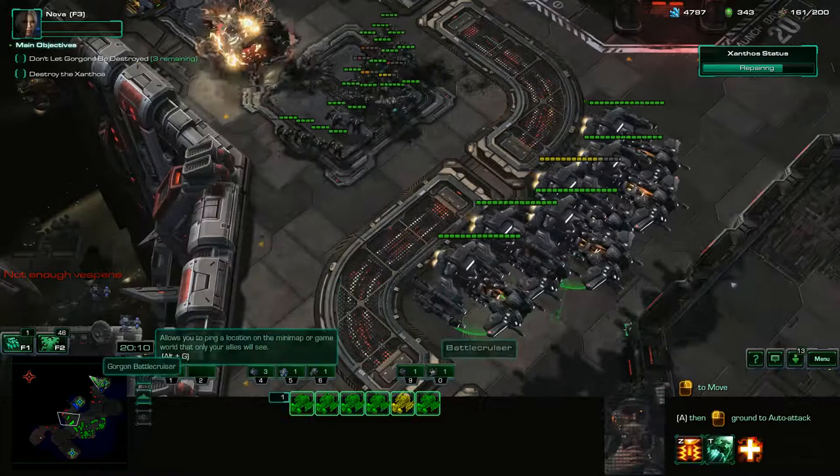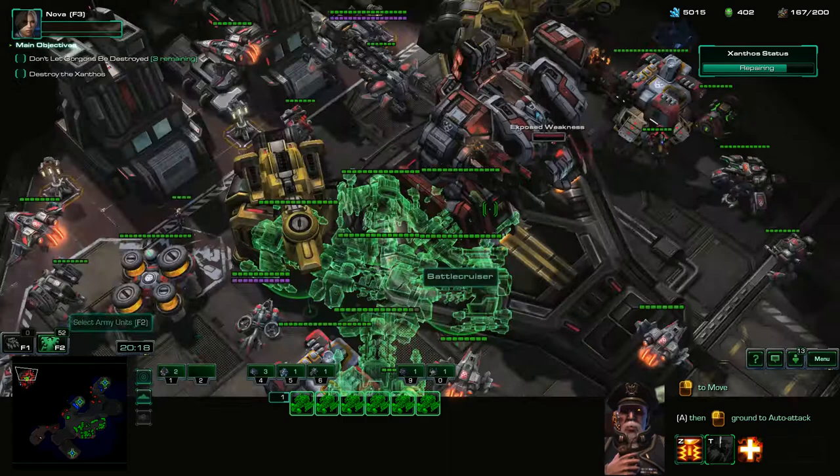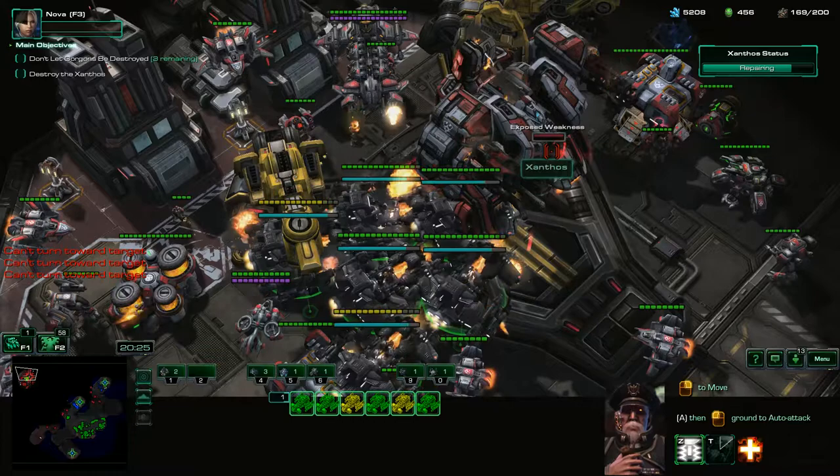Xanathos is all ready — we can use Yamato cannon on the exposed weakness right now. And then we just got to hammer it down, and it'll turn into its final form. If you can, try to save any of these guys by getting them to the back — likely won't, but it's unfortunate that you sacrifice all of those Battlecruisers. You take too much damage and punishment if you wait.